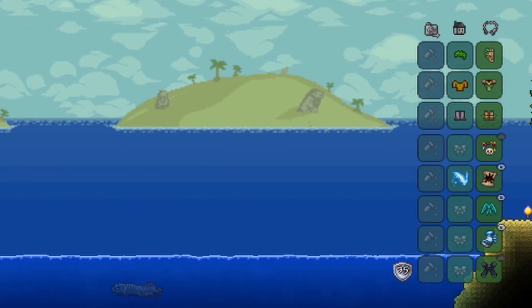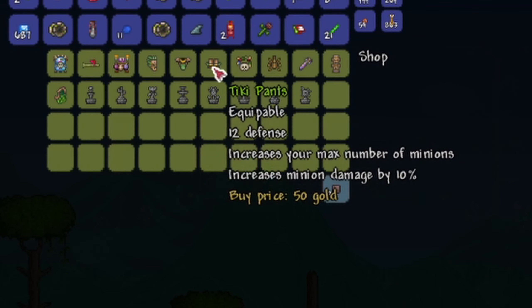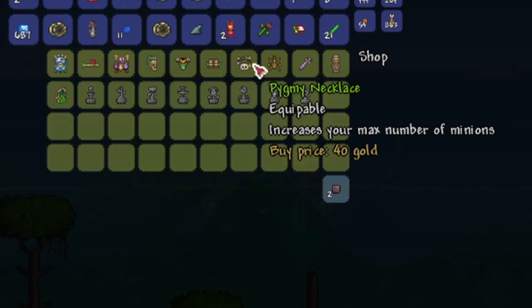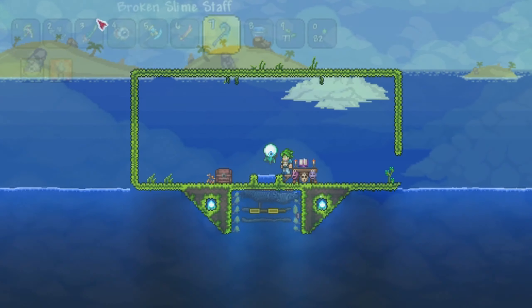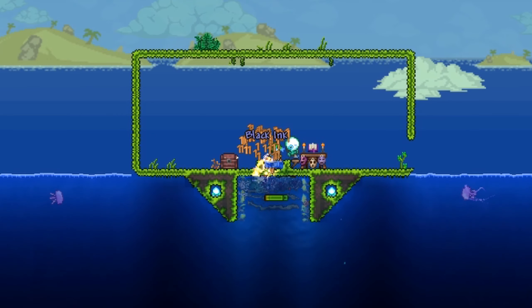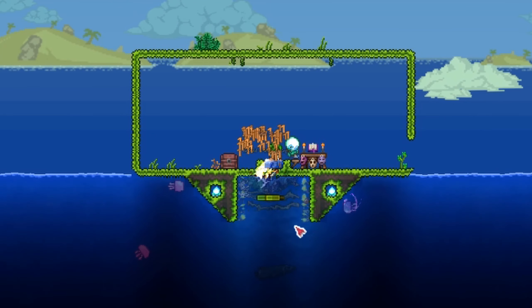Equip summoner armor if you can. Buy the ticky set from the witch doctor after Plantera is defeated, along with the pygmy necklace. This allows you to summon more than one baby slime minion. If you right click a bewitching table, which is found in the dungeon, this gives you a buff which increases your maximum minions even more. Look at that amazing rate of gold. At this point, we're getting lots and lots of gold and platinum AFK.